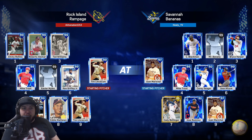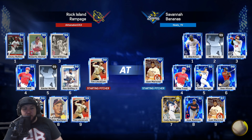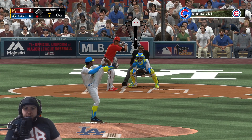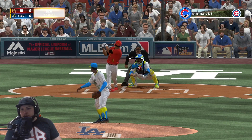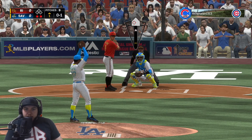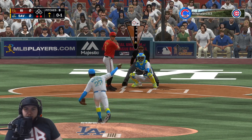We have Juan Marichal on the mound. The opponent has Tim Lincecum, Jimmy Rollins, Roberto Alomar, Ted Williams, Mike Trout, a created player, Ken Griffey, Carlos Beltran, and Eddie Matthews. Going screwball outside part of the plate — and he whiffs on it. Slider next — have to make sure this is out of the zone, otherwise it's gone.